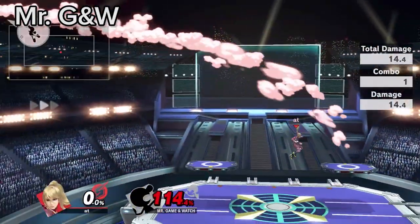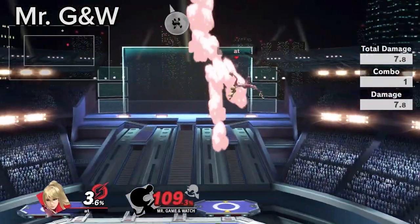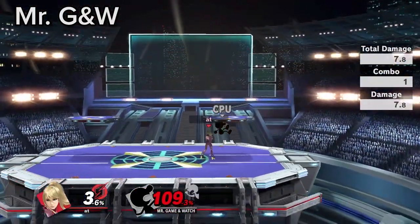Zero Suit is one of the few characters that can consistently punish Game & Watch up B out of shield. It's easiest to do with up air, but you can also get a back air.